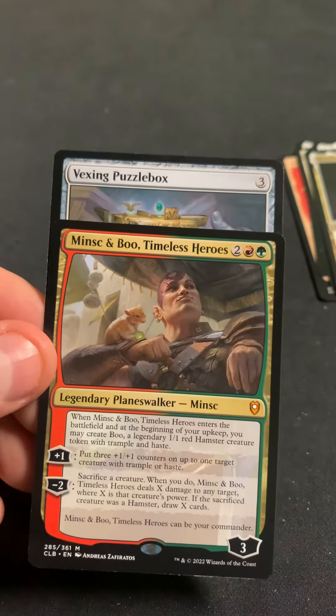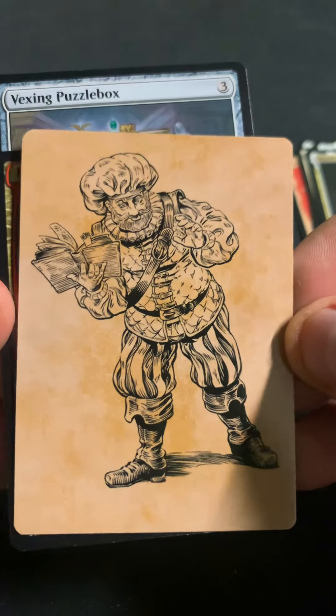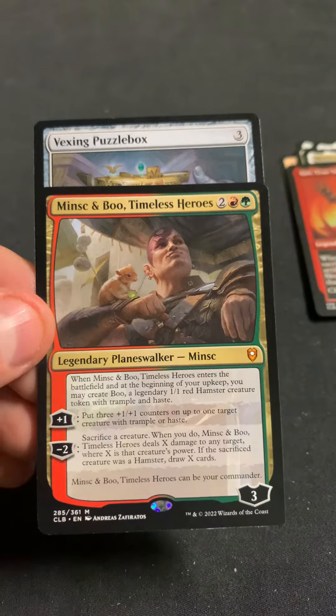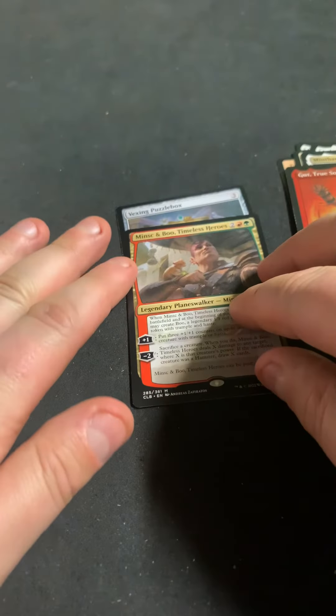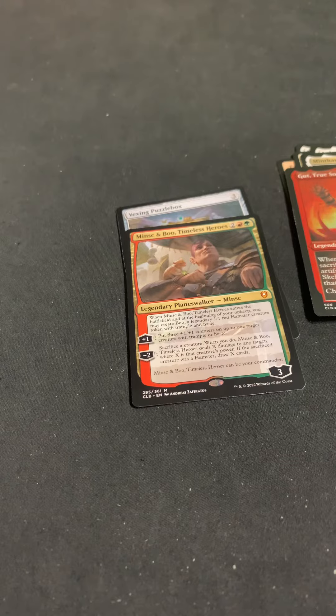Hey, that's a really solid pack! We got two mythics, and they're not just Volo — we did get a Volo proxy so I guess we did get a Volo, but at least it wasn't just that card. Pretty happy with that, and we'll probably try another one. Not a dragon, but still very good.